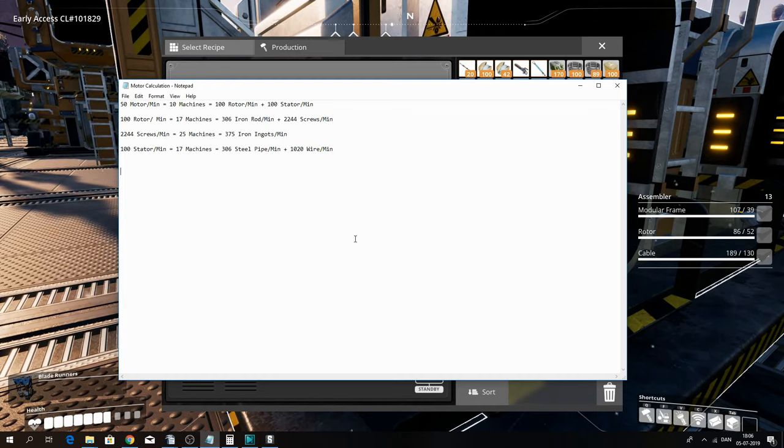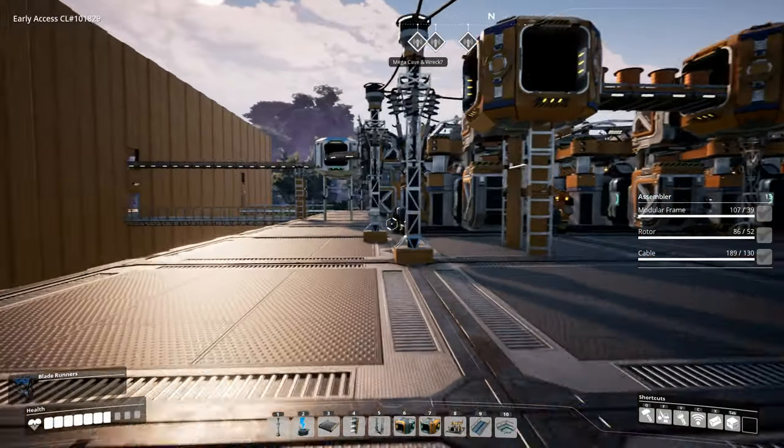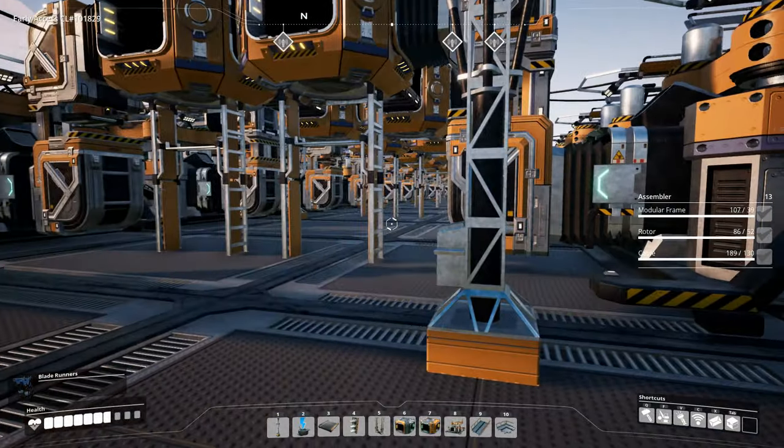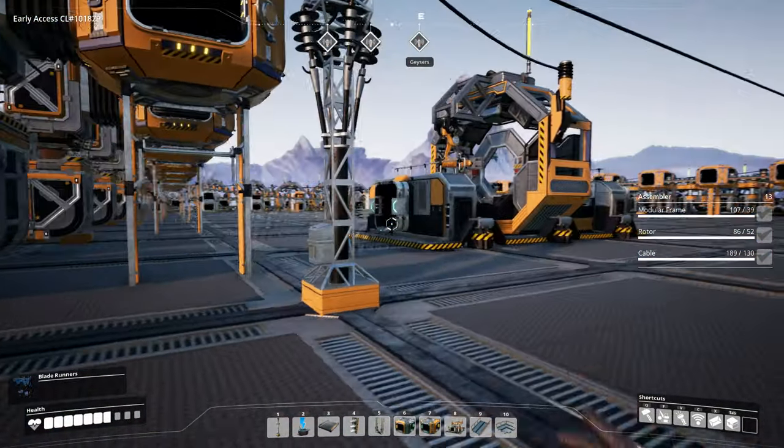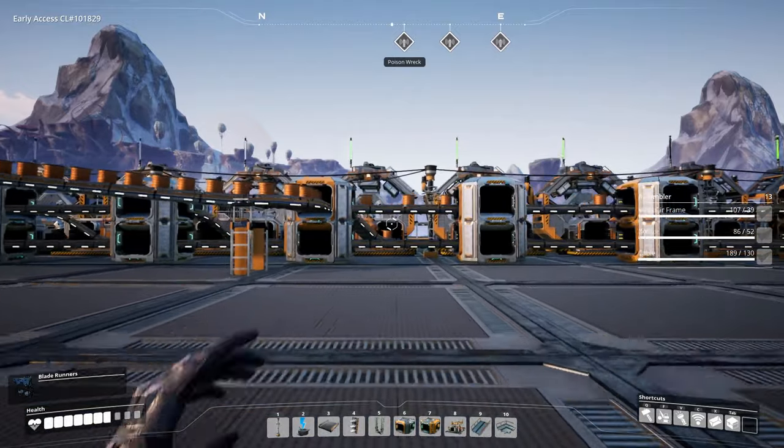For 100 stators a minute we need 17 machines making them, requiring 306 steel pipes a minute. We are already producing that but I think we're going to need to set up another steel pipeline since we're already using quite a few. Then we need 1020 wire a minute, which is basically the same setup that we have here - this produces 1350 wire a minute, which our reinforced iron plate or stitched iron plate production is using all of.